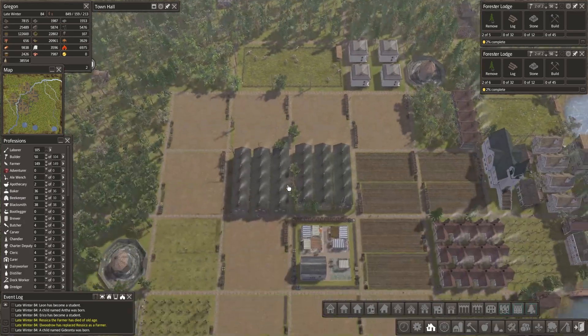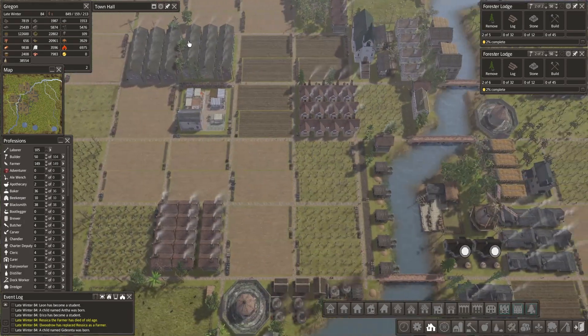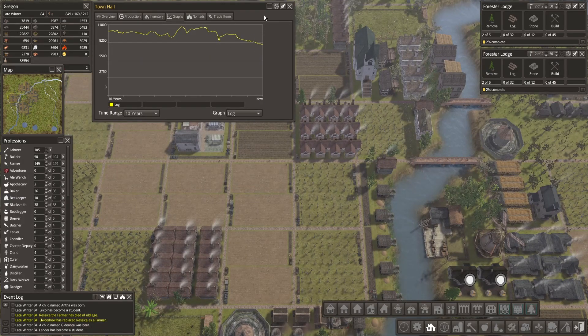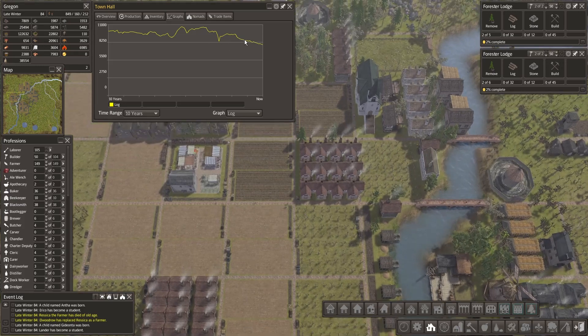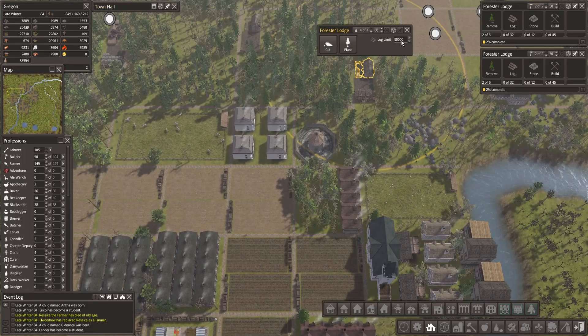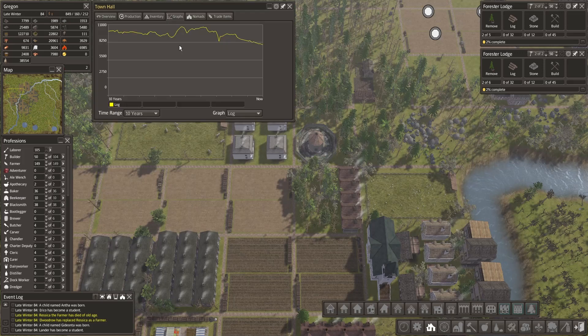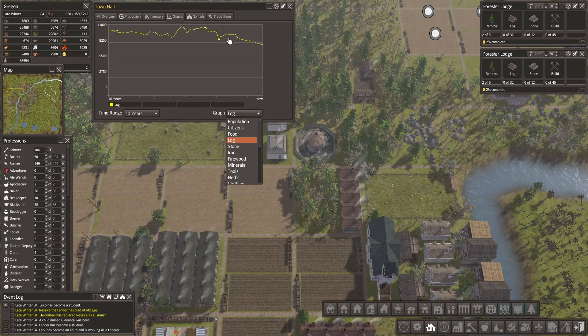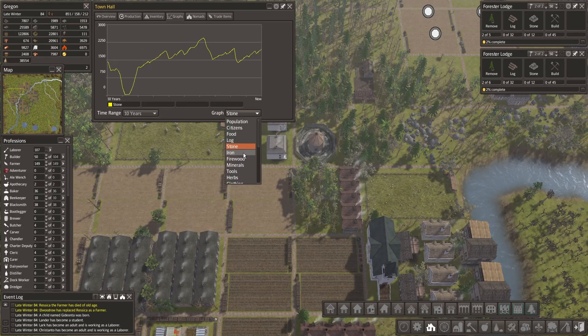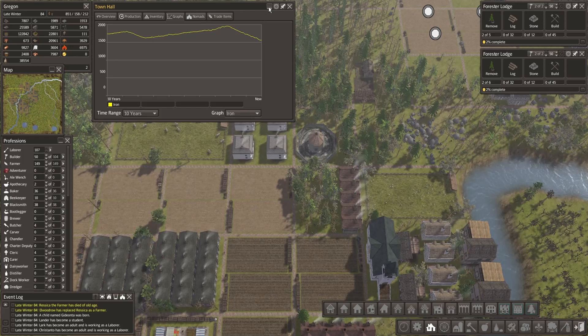With all these additional foresters I don't see how logs could be a problem in the future. It is dropping though — let's up the log limit to 20,000. Good. Assuming logs are going to be good, food should be too. Stone is good, iron is dropping.